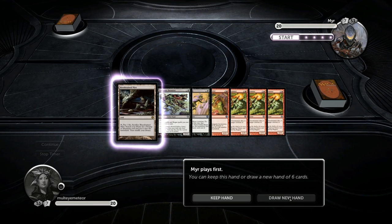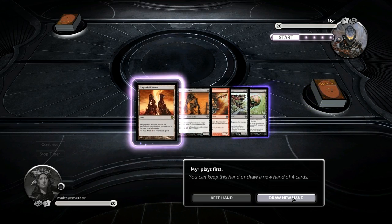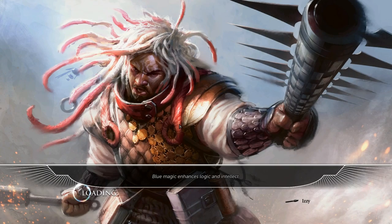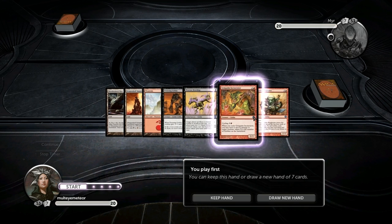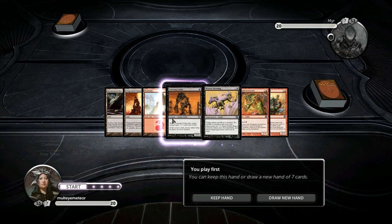Still not good enough. What are you doing to me, game? Alright, let's restart it. I've done this before. It's not cheating when you're playing against the AI, because it's ridiculous to get a hand like that. Or it might be cheating, but I just don't care.